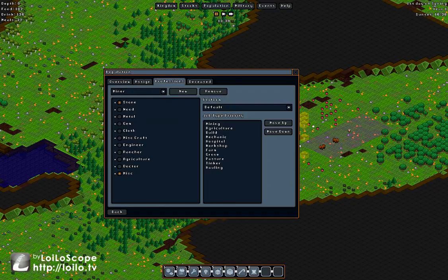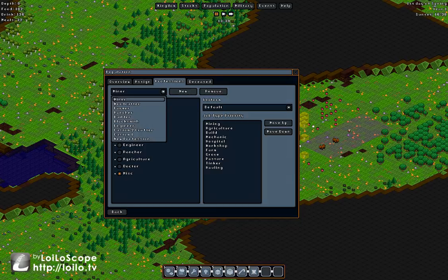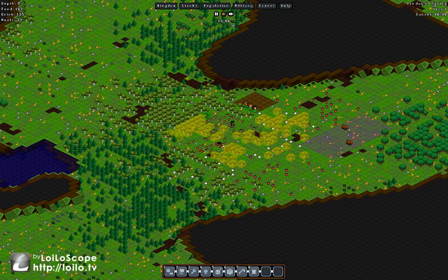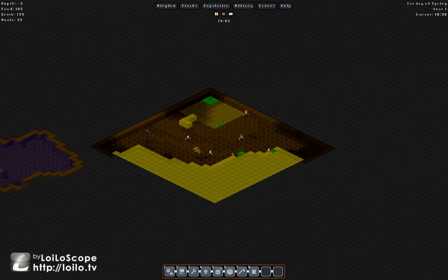On the other side I'll build a stone stockpile to start bringing stone in. Golems are a real problem early on — an early golem can kill several unarmed gnomes. I'm going to bump hauling up in priority a bit — not above workshop, but higher than it currently is. As soon as gnomes finish farming and foraging, they should go straight to hauling. Things are cleaning up nicely in here.